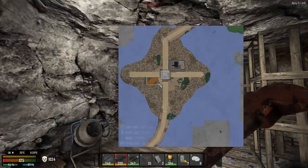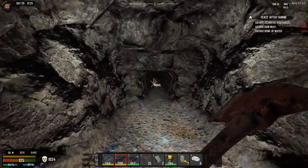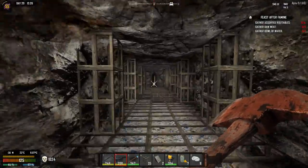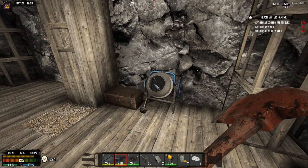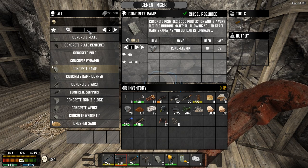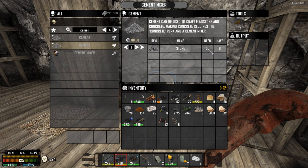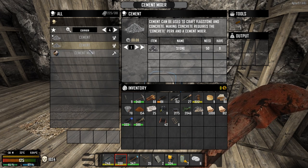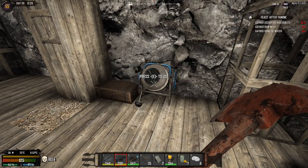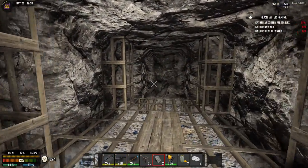Whoa — easy there. Which direction are we going? Look at that, that's already so much dug out — it's unbelievable. It's going all the way across. We're gonna have to start digging the other way because this is gonna take forever walking to and fro. We can make cement in here if we want to — where is it? Oh, we have to do that in the forge. It would be good to bring a forge down here actually, just purely for cement while we're digging — it would save a lot of time. Either way we're gonna have to start digging.